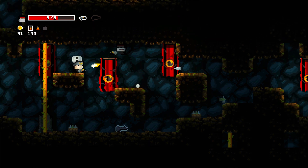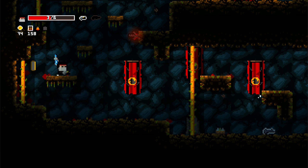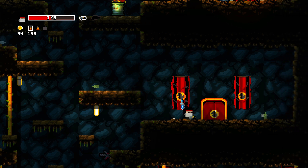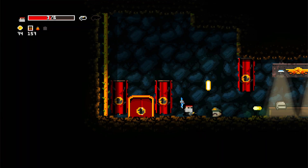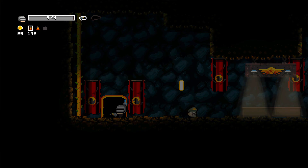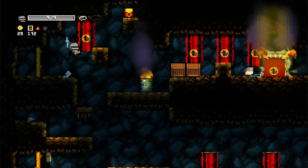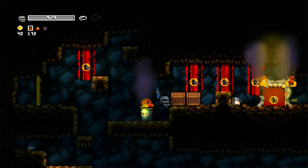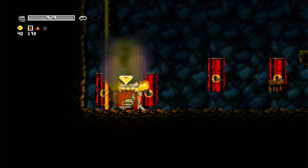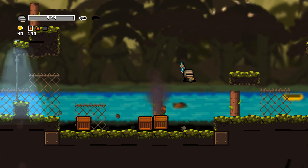The weapon system is something I'm still working on, but right now you have a base weapon and one alternate weapon. The base weapon never changes, and the alternate weapon is something you can pick up — every tower has one or multiple. There are three bullet types: normal bullets, explosives, or energy. Right now there are a few energy weapons shooting plasma, a rocket launcher and grenade launcher using explosives, and various guns and semi-automatics using regular bullets.